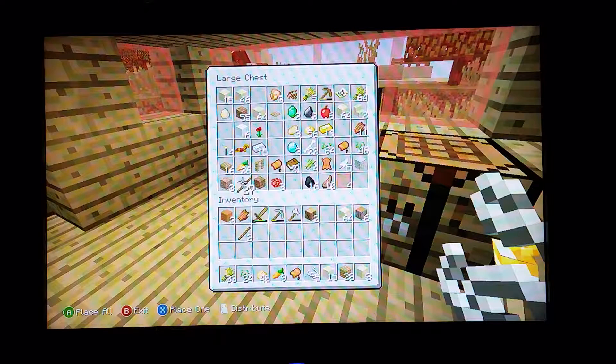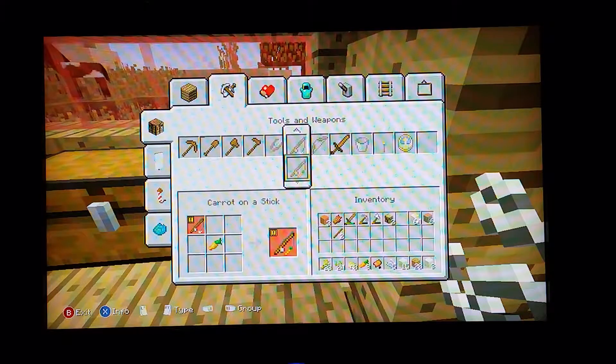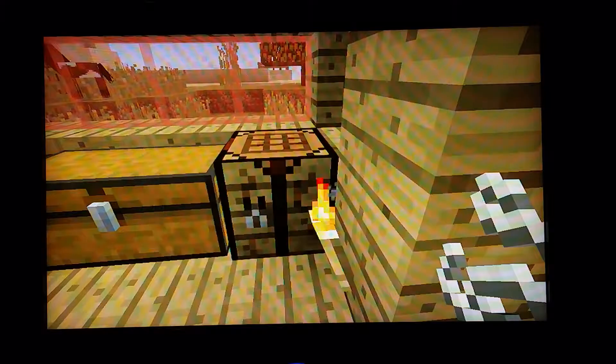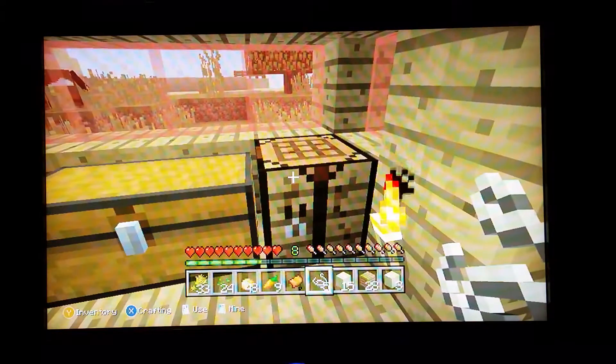I'm going to grab some sticks and we can make a fishing rod first, and then we can make a carrot on a stick and get an achievement.